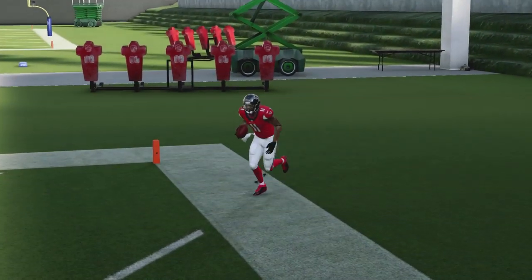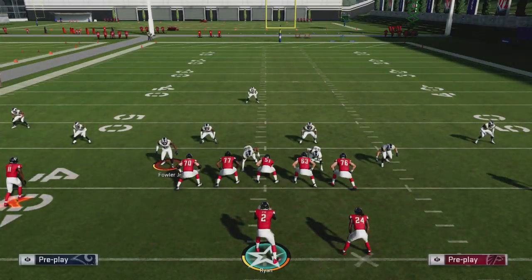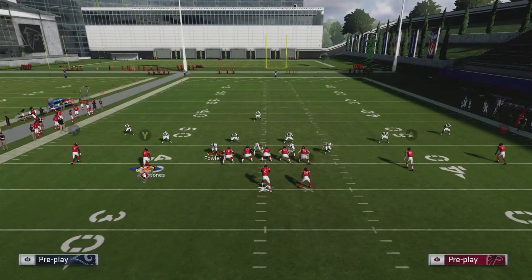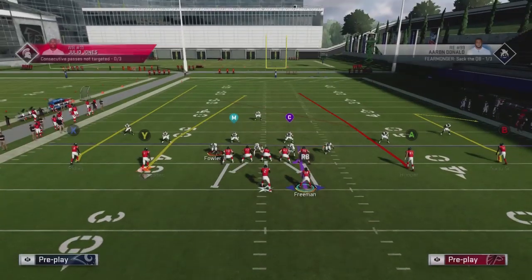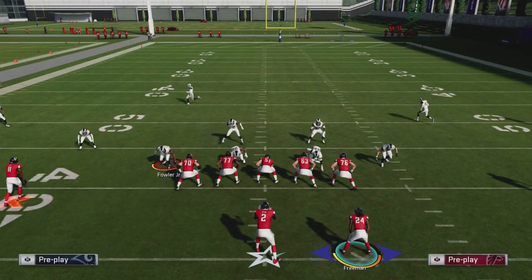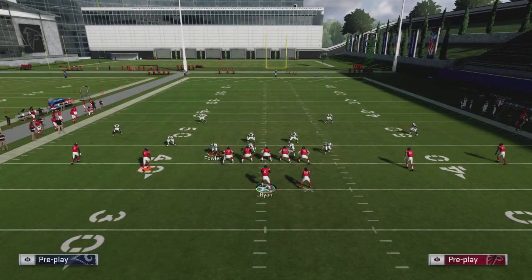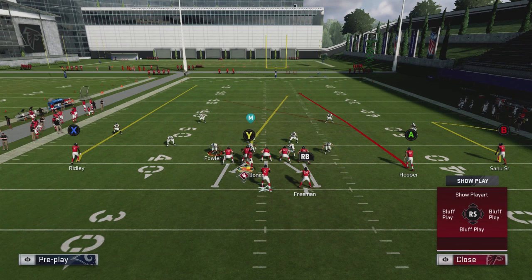There are a couple of things I want to caveat here. Spread is a formation where you'll have a little less protection, so you want to pick and choose when to take your shot. The second thing is that this definitely works better when the defense is base aligned, because the safety moves from the left side to the middle. If there's a one-high safety it'll be a closer throw — you can still make it, but I want to show you why it works best with base alignment.